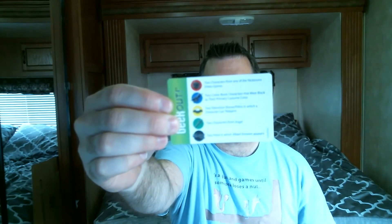You can work on teams or individuals, whatever you want to do. The way the game works is you get a bunch of Geek Out cards. On the back of these cards there are categories. The categories are games, comics, sci-fi, fantasy, and miscellaneous.